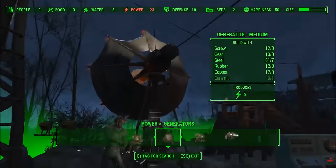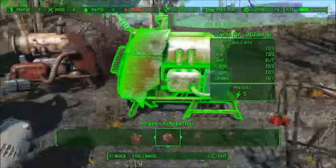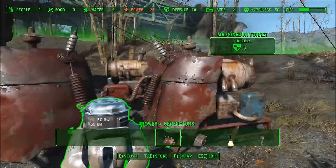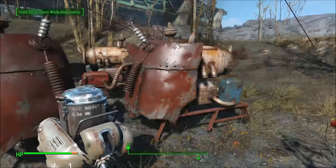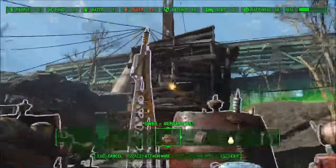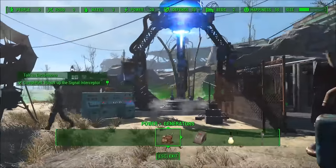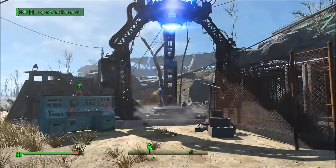I end up running out of ceramic, so I fast travel back to the Red Rocket station and get more from coffee cups. Come back, get another generator, place it down. Then you can see my power goes to 28. I wire everything up, and power is green now — everything is good. Quest updates! And that should be it. Thanks for watching, hope it helped, and I'll let you find out what happens next on your own.